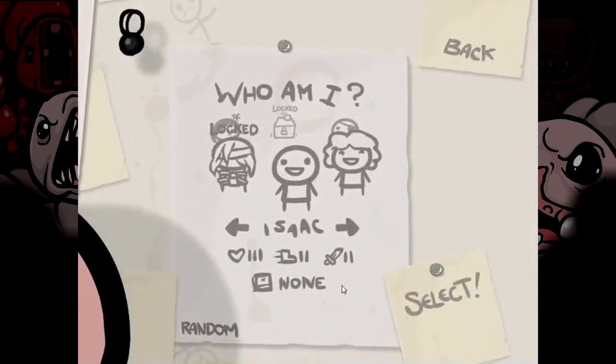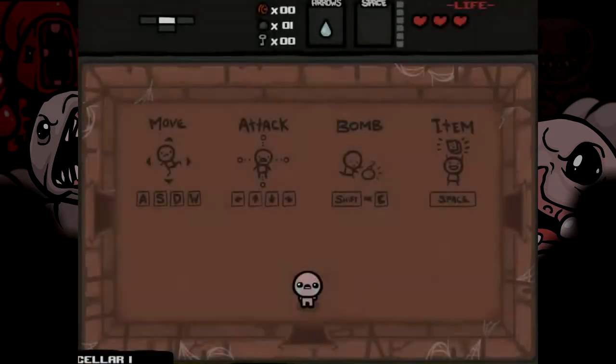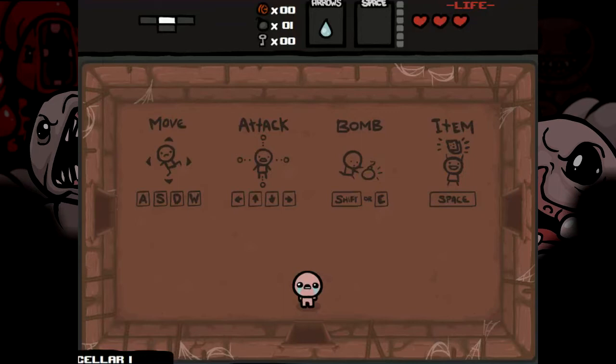So you have a couple of characters to choose from. I am going to pick Isaac because he is pretty balanced for speed, attack and health, but you can unlock different stuff. You can see my health in the form of those hearts, my spacebar item, which I don't have one right now, and my tear effects. You shoot tears in this game, and the window shows you what kind of tears you have. And next to that, from top to bottom, is my money, my bombs, and my keys.